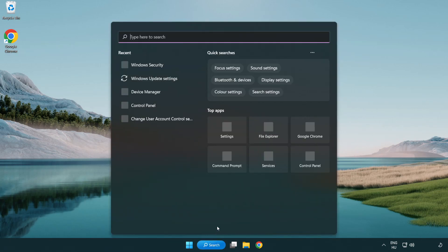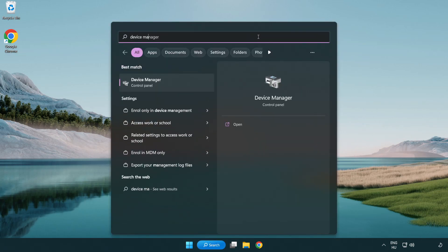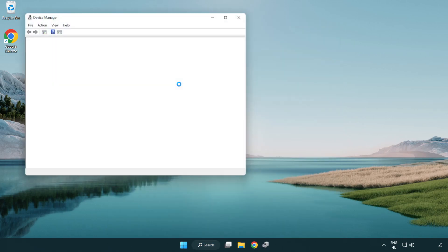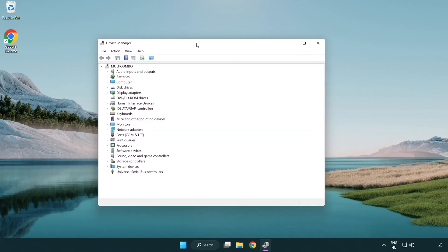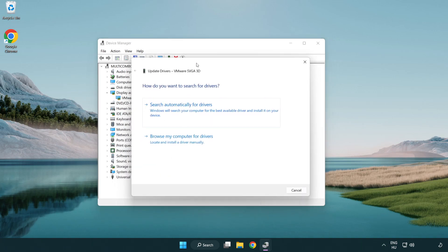Click the search bar and type Device Manager. Click Device Manager. Click Display Adapters. Select your display adapter, right-click and update driver. Search automatically for drivers.